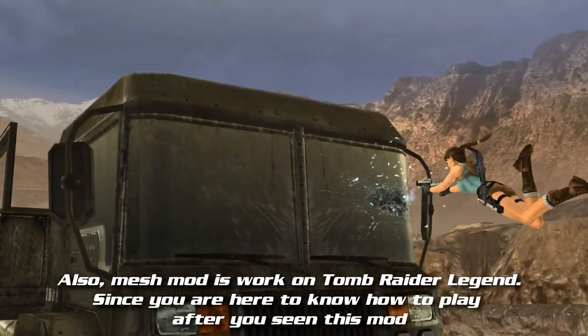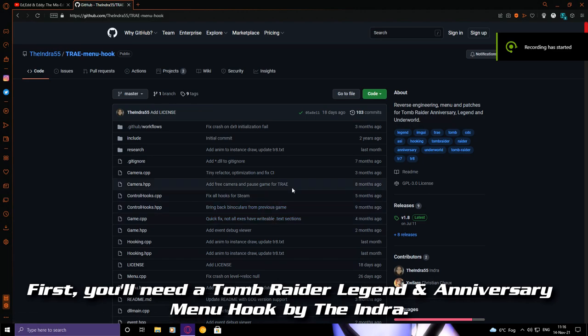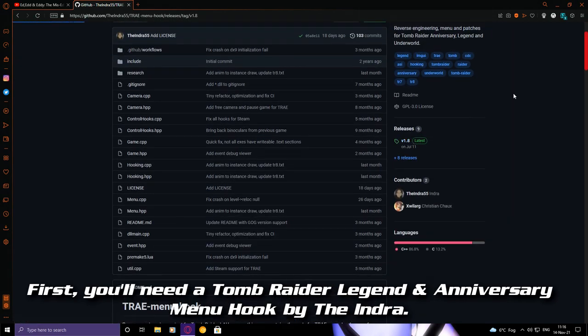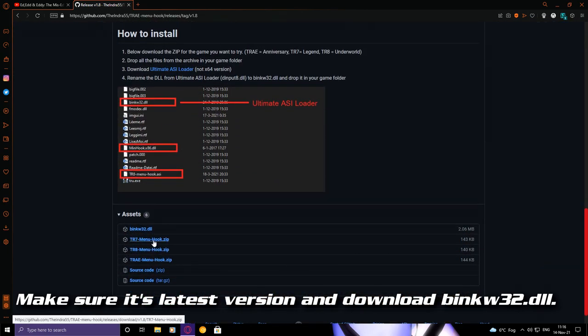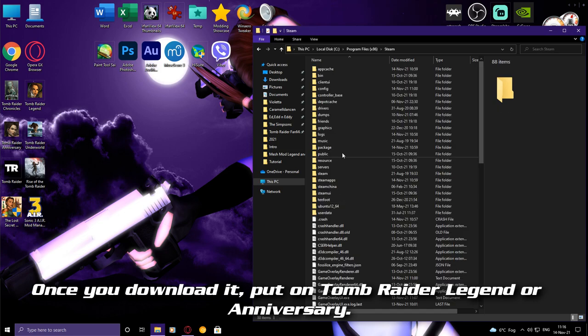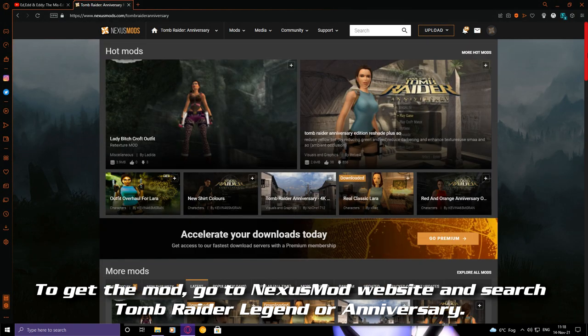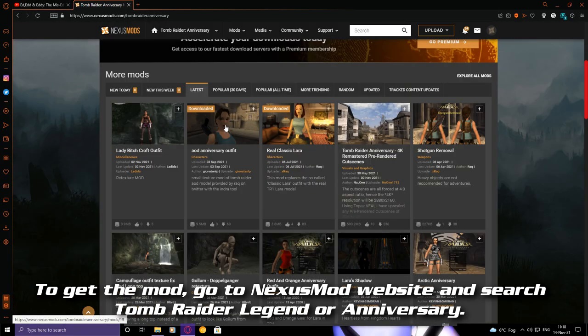Since you are here to know how to play after you've seen this mod, first you'll need a Tomb Raider Legend Anniversary menu by Indra. Make sure it's the latest version. Download Bink32Dll. Once you download it, put it on Tomb Raider Legend or Anniversary to get the mod. Go to the Nexus Mods website and search Tomb Raider Legend or Anniversary.